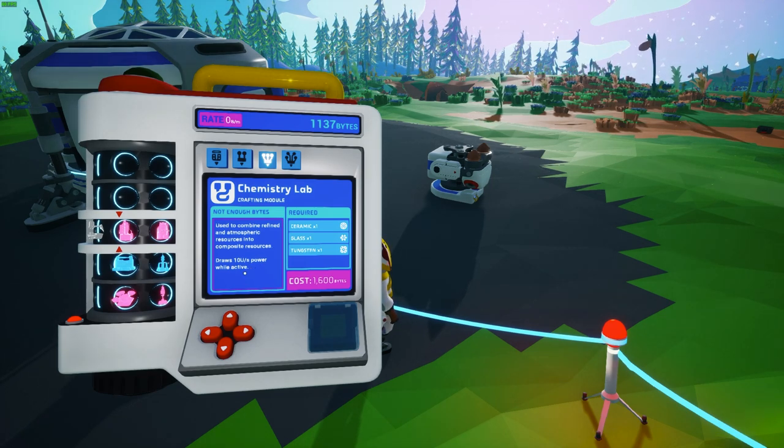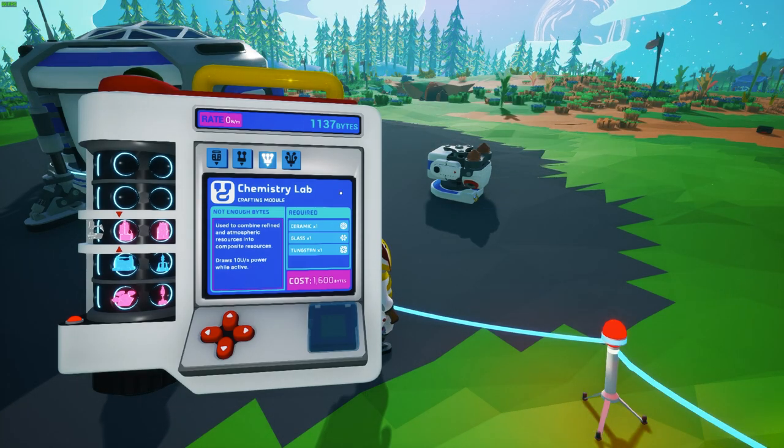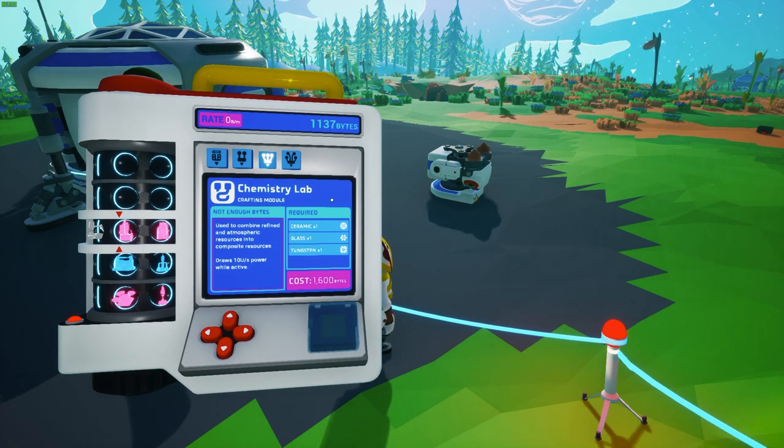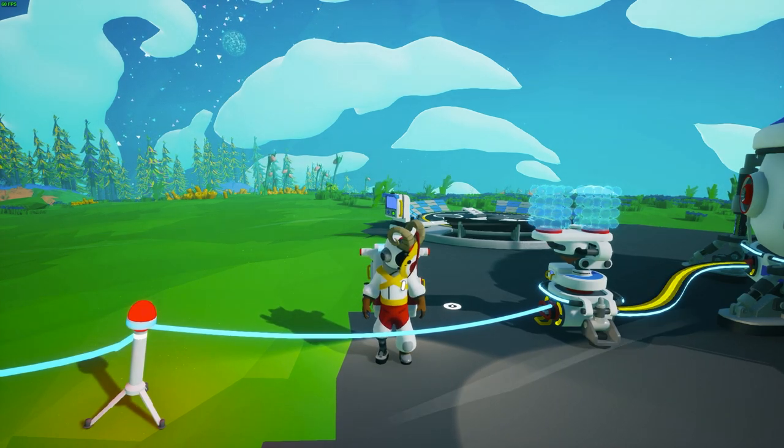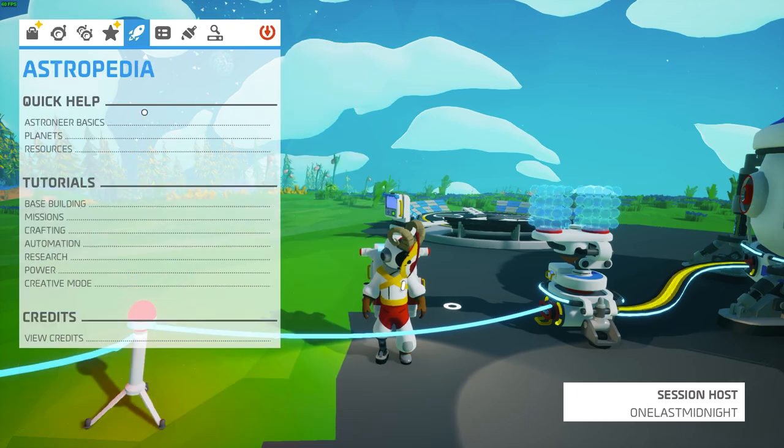The chemistry lab, for example, requires 10 units of power per second while it's active. You can also see what resources are required to make the chemistry lab — not only the number of bytes but also the specific resources needed.